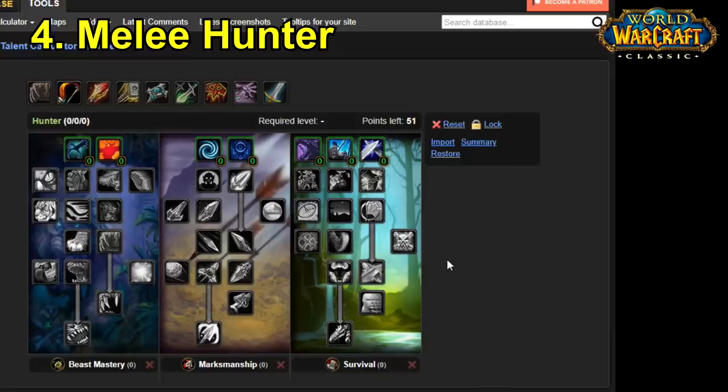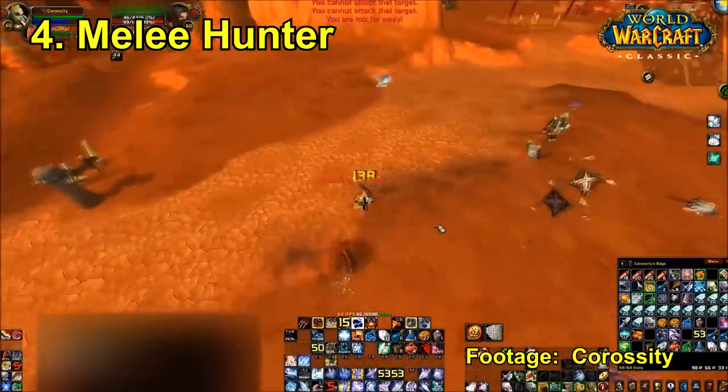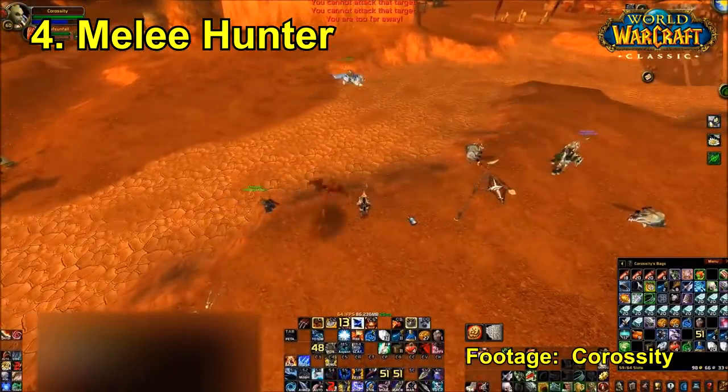There isn't that much of a difference when it comes to the talents — you pretty much just use a standard raiding build, although you're going to dip a little toe into the Survival tree and pick up Savage Strikes, which increases your critical strike chance of Raptor Strike and Mongoose Bite by a total of 20%. Because the Raptor Strike crits particularly when you get a hunter weapon at around level 48+, you are going to be doing some pretty ridiculous Raptor Strike critical strikes.